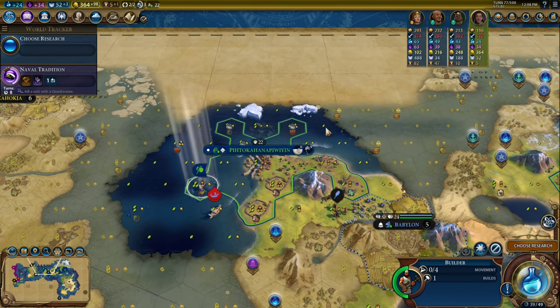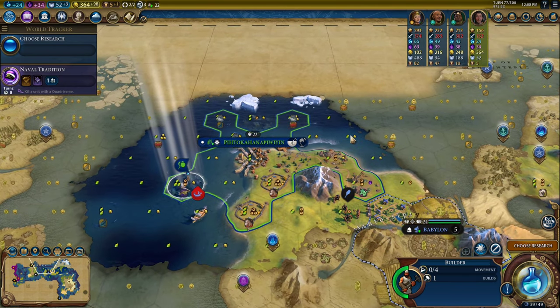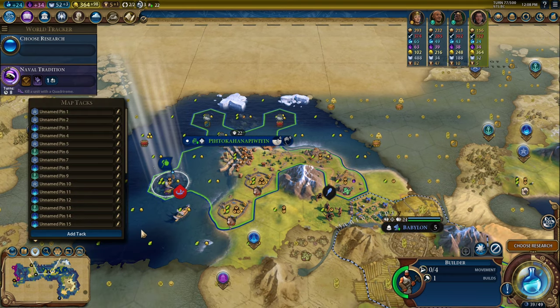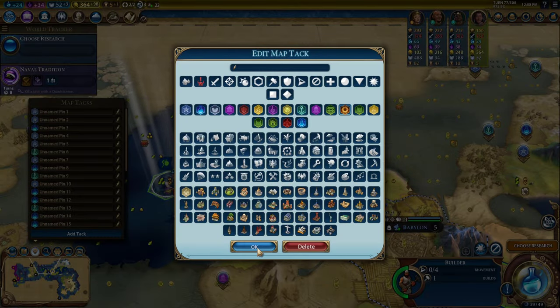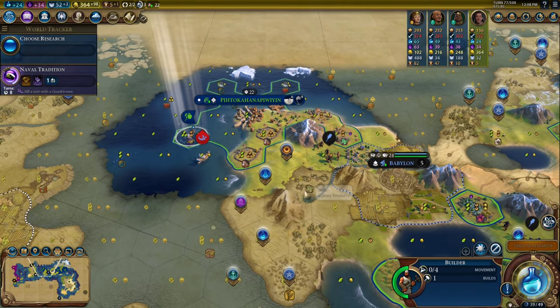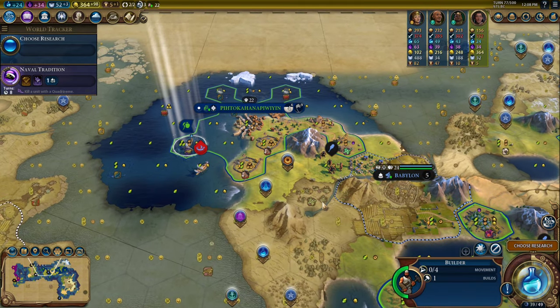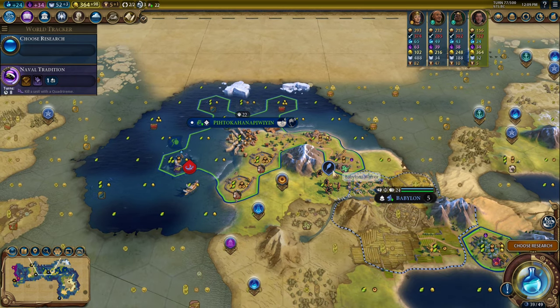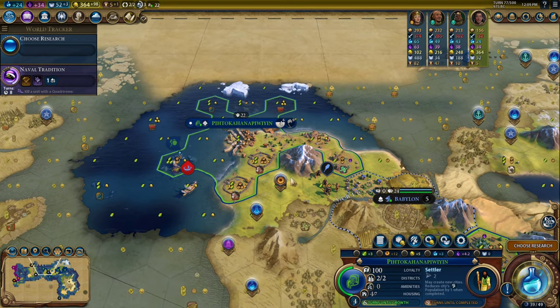The next thing I noticed is that if this is going to be a spaceport city, it's going to have pretty low production. What I need to do is actually build an industrial zone rather than a mine on this tile. Building an industrial zone will allow me to fill it with industrial zone buildings that provide extra production. It will also provide power to the city so that once I start accelerating, I'll be able to use non-renewables to improve the city's power usage and keep up with the increasing power demands. But if I'm going to build an industrial zone right here, I'm picking it because there are two strategic resources — so it's already a plus two — and it'll be next to the spaceport. So I need to build one more district around it.